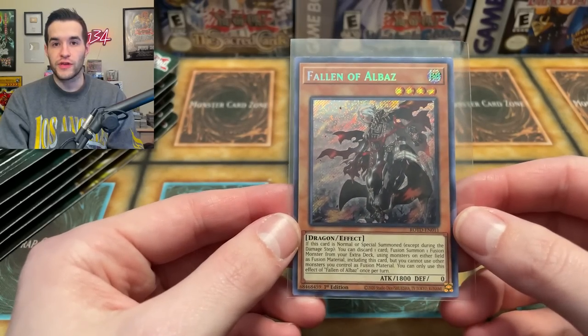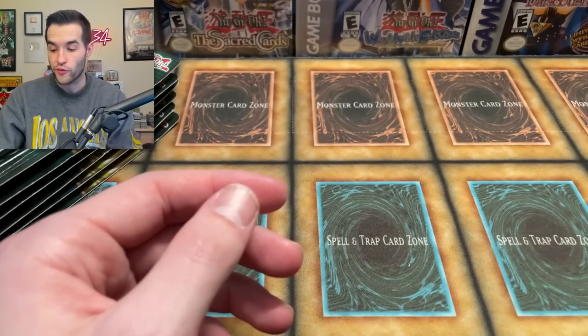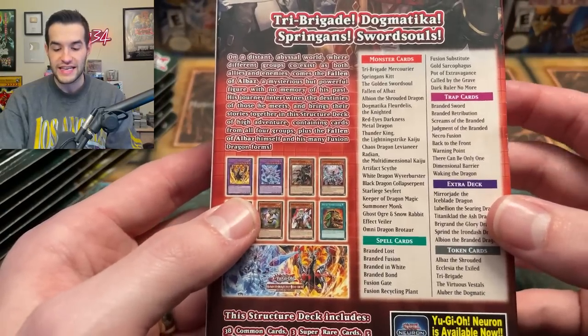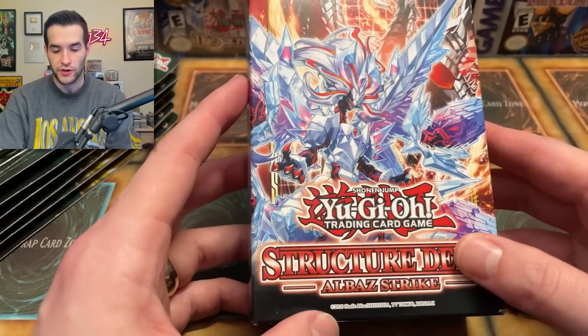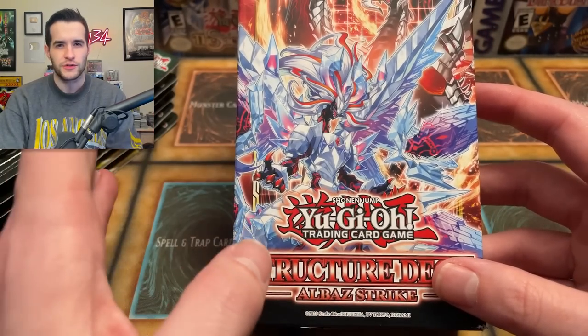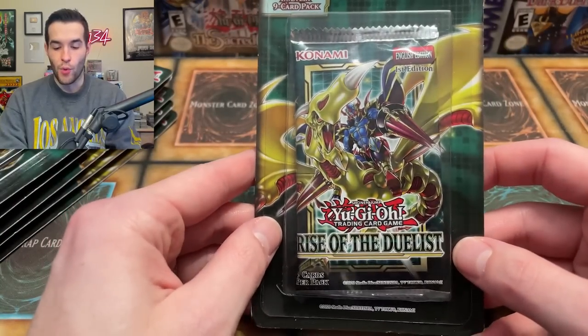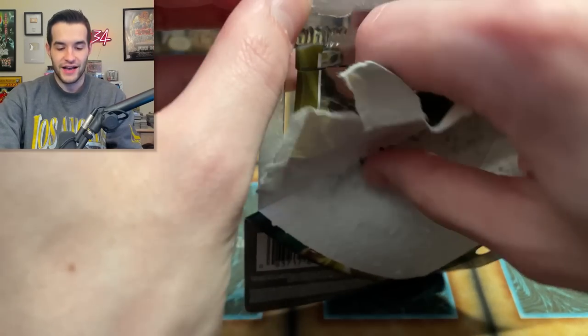This was actually only a $5 card on release. I think it didn't actually go up until all the support for the archetype came out — that was around when the Albas Strike structure deck we're giving away today came out, making it really easy to play the Branded deck. It was really strong for a few months, maybe late 2021 or 2022. That card was a bit of a sleeper for a while. So we've actually pulled some of the Rise of the Duelist sleepers. We're pulling more than box ratio now — two secrets, five ultras.